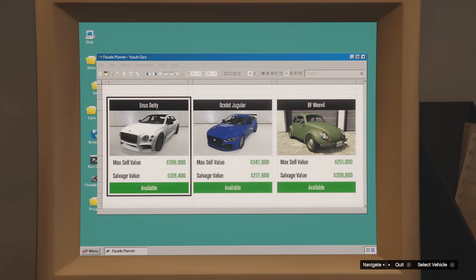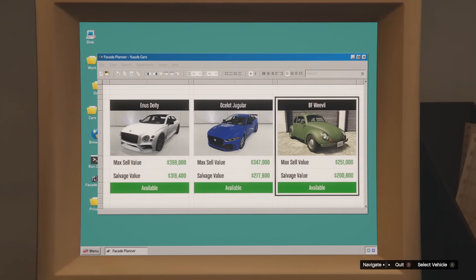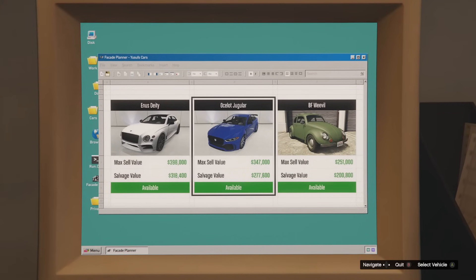The vehicles available to steal for the Salvage Yard this week are the BF Weevil from the Cargo Ship Robbery, the Ocelot Jugular from the Gangbanger Robbery, and the Deity from the McToney Robbery — everyone's favorite.